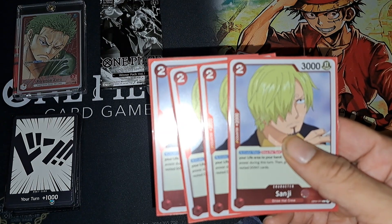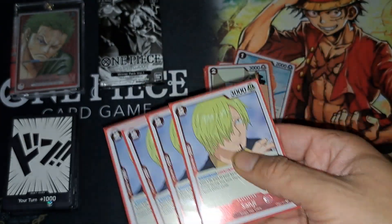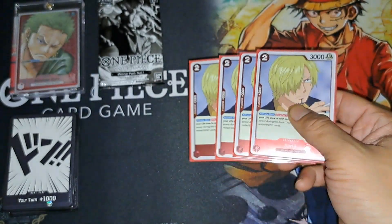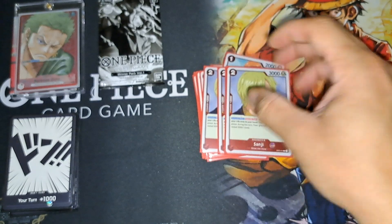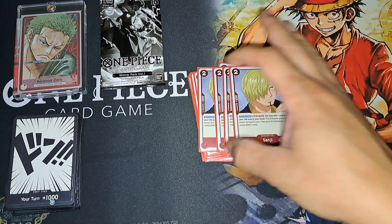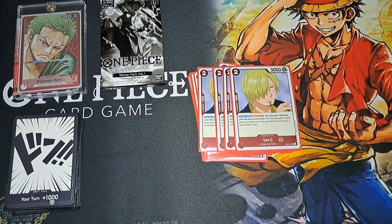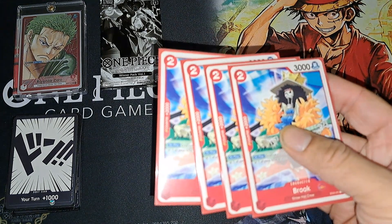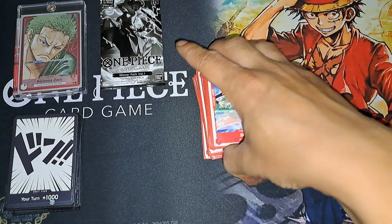Sanji's effect isn't too bad either — if I'm still at five or four life, I can play him, take a hit, he gains 2k and two reps of Dawn, then with Zoro's ability he'll be at 8k, which is kind of hard to handle. So he's good, but mostly just a 2k counter. Same with Brooks — just a 2k counter; I never even played him but he's there if needed.